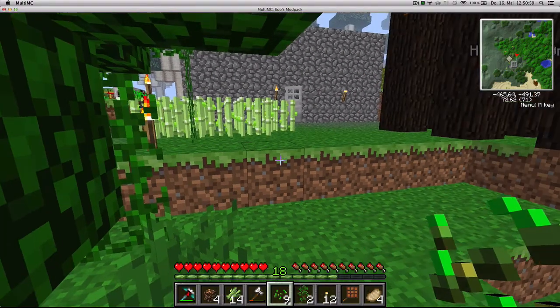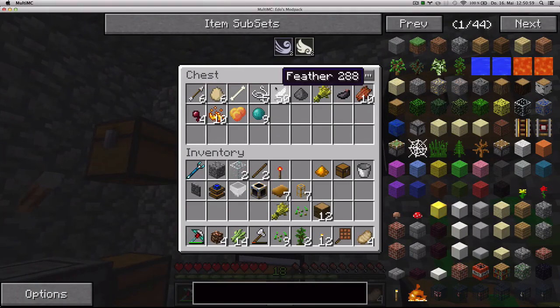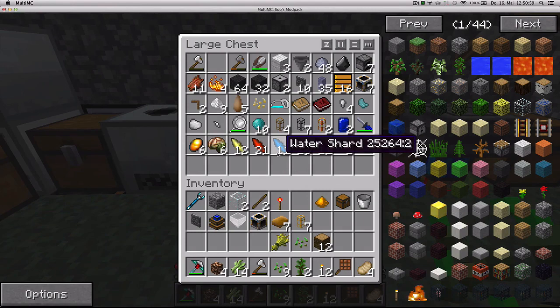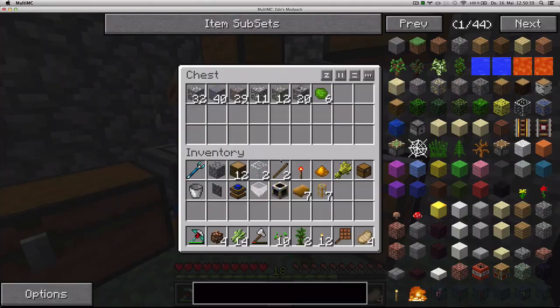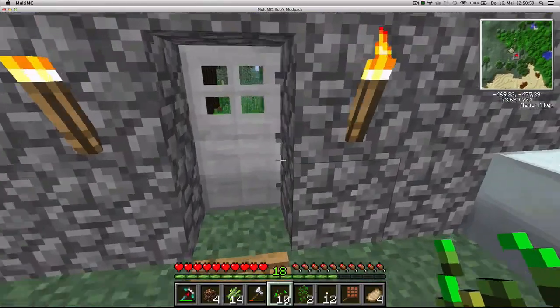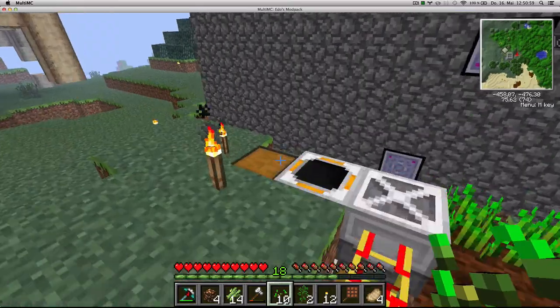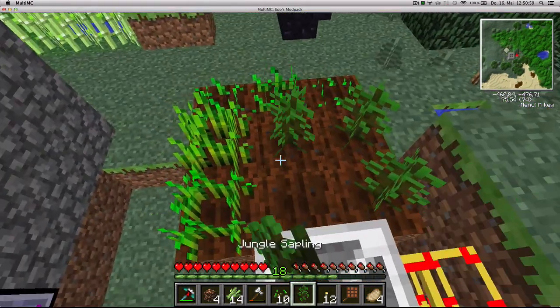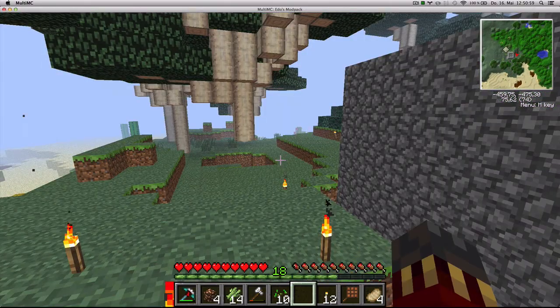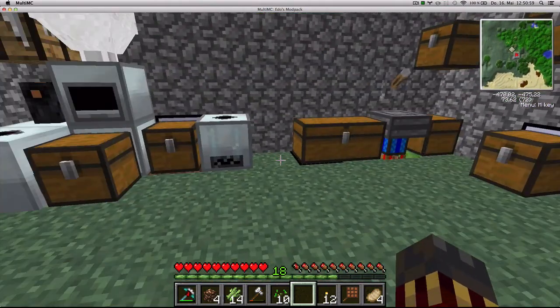Do I have bone meal? Let's get some bone meal - which is probably in my random chest. Did I use all of it? I think I used all of it. Dang it. Tonight some skeletons are gonna regret the day they were born. Jungle wood in the green output and some more jungle saplings - look at that, perfect. Tonight I killed some skellies, and for right now I'm just gonna sort all of my stuff.